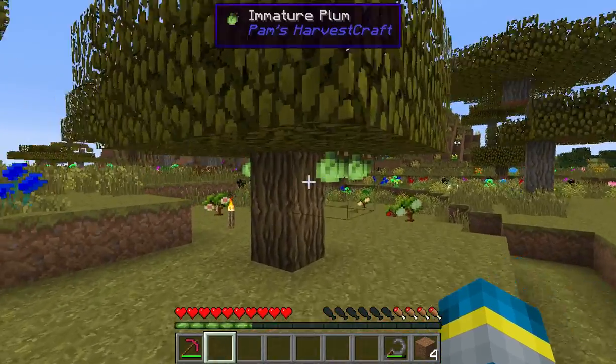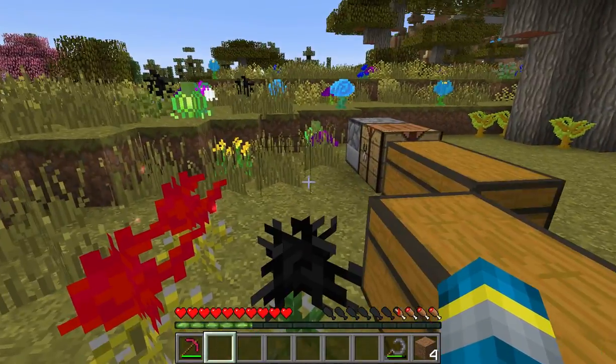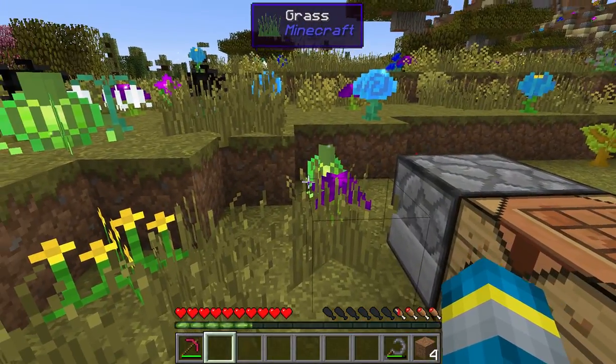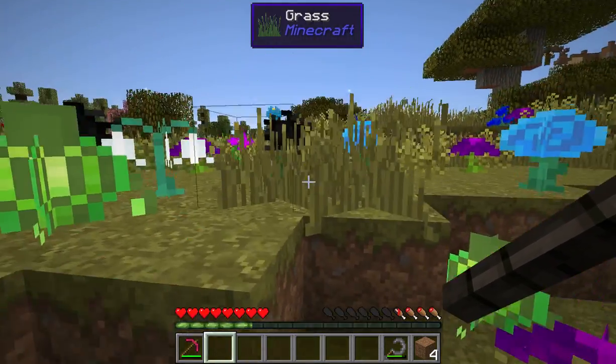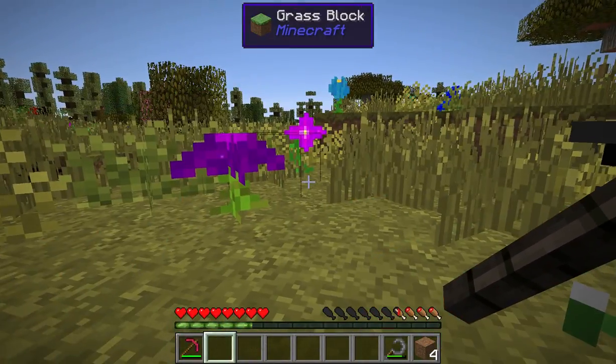I think one of my trees just grew — yay, plum tree! We have Morph, which allows you to transform into mobs. It gives you some of their abilities, so like as a spider, you can climb up walls and stuff.